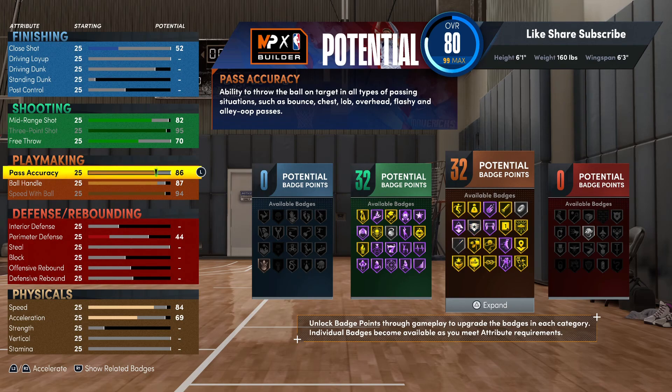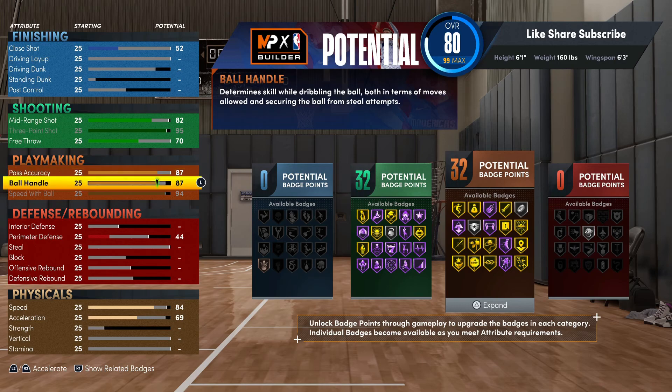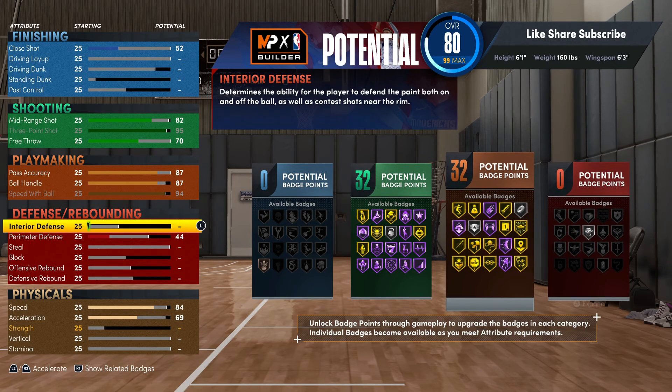So we're getting 32 playmaking badges and you're getting the gold needle threader, so you got all your playmaking badges gold or Hall of Fame. Going 90 on the pass accuracy gives you the gold dimer, but the silver is hitting — your squad is definitely gonna be able to hit with silver dimer. Coming from the low 80s, going 90 is putting eight points on pass accuracy just to get two more badges in playmaking — it's just not a good deal. We're gonna go 87 on the pass accuracy.